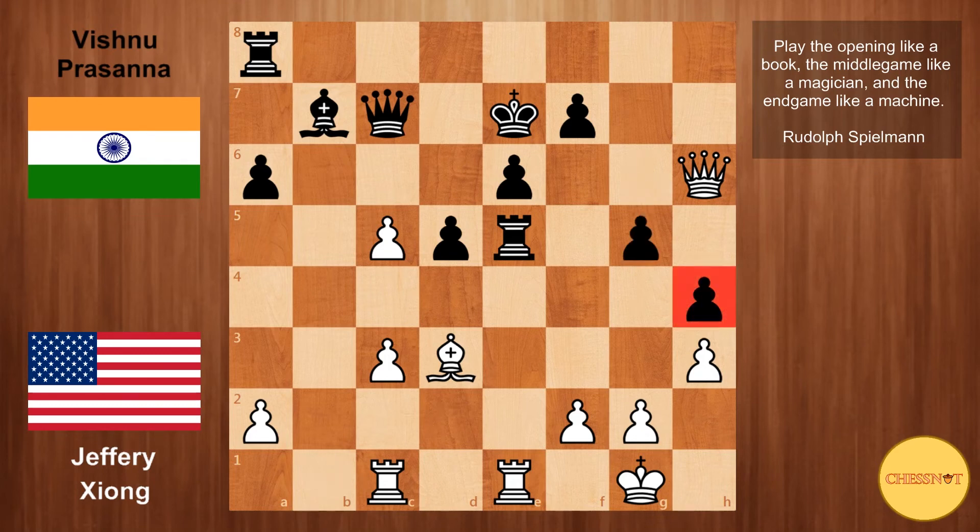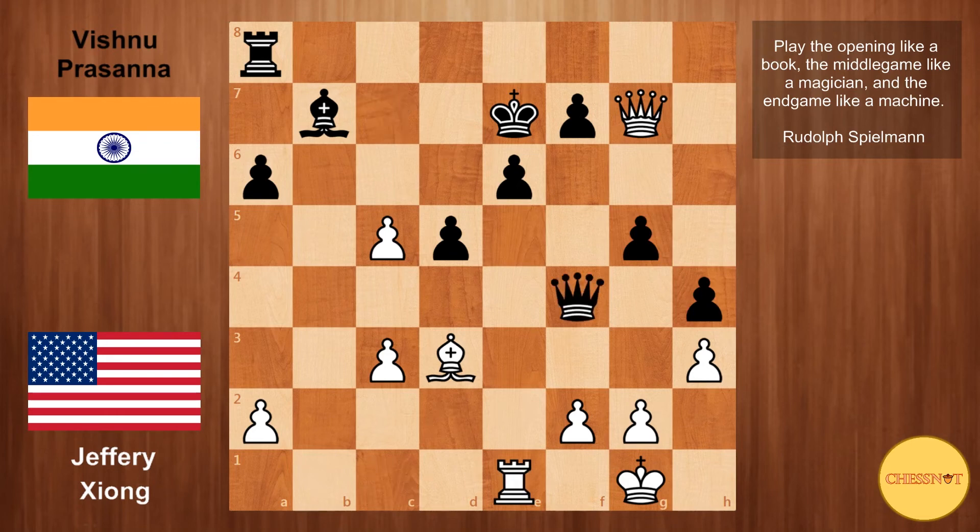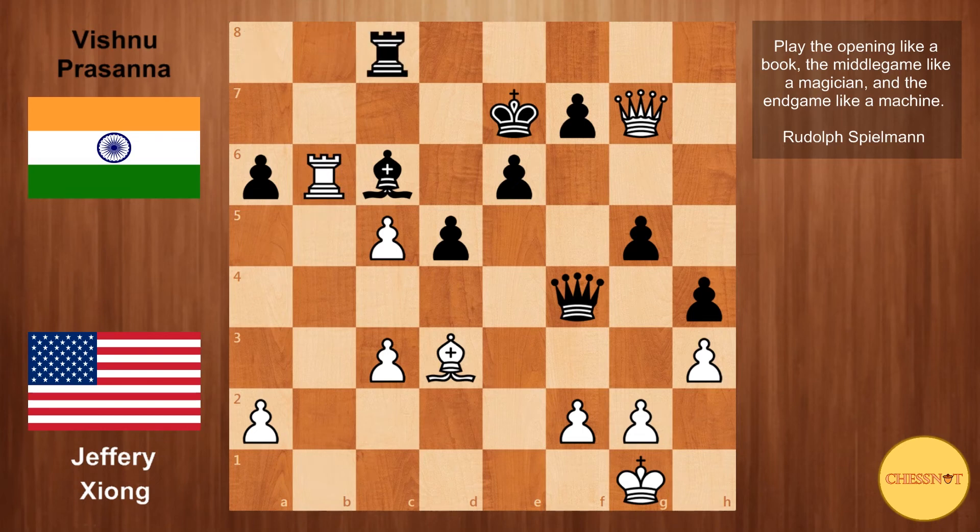g5, just holding on to this pawn. Queen g7 looks at this rook and also this pawn on g5. Vishnu goes rook takes e1, we have rook takes e1, and queen to f4 from Vishnu, defending g5. Rook to b1 from white, just attacking this bishop. Black is just hanging on for dear life in this position. He goes bishop c6, rook to b6 attacking the bishop again — here rook to c8 would probably have offered more resistance.